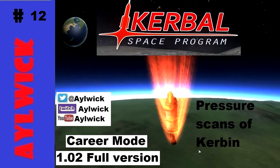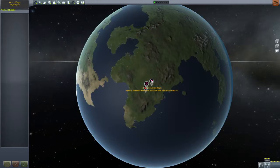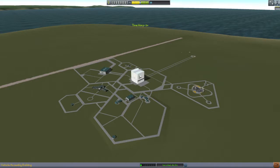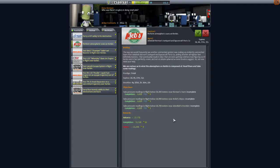Welcome to episode 12 of Kerbal Space Program. Atmospheric pressure on Kerbin — that's another good money, 50 odd thousand. They're not too far away, they're pretty close. Atmospheric scans.